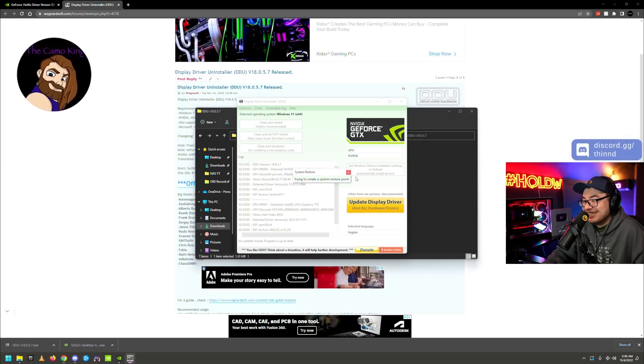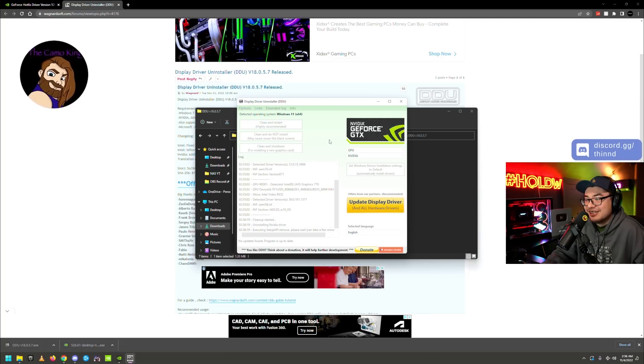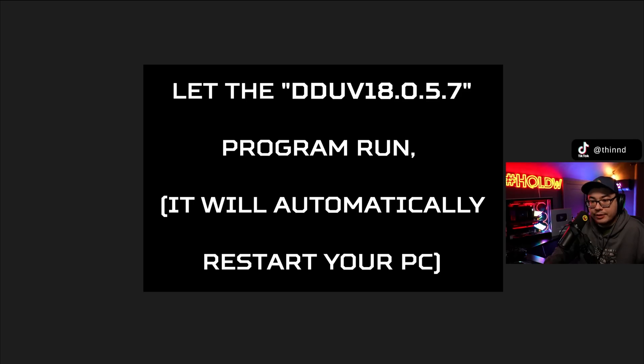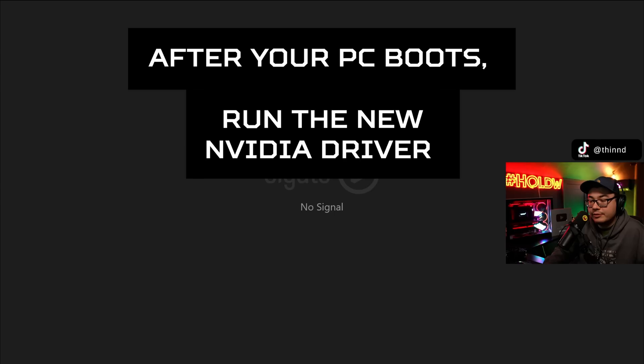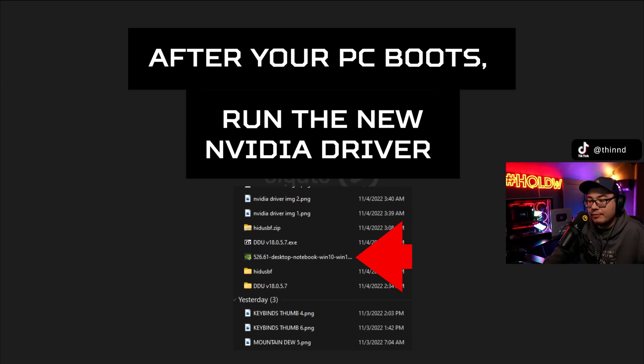Your PC is going to run the program and reset — it will take a couple of minutes. Once it's done, open your files again, go to Downloads, and click on the NVIDIA driver 526.61 that you previously downloaded.